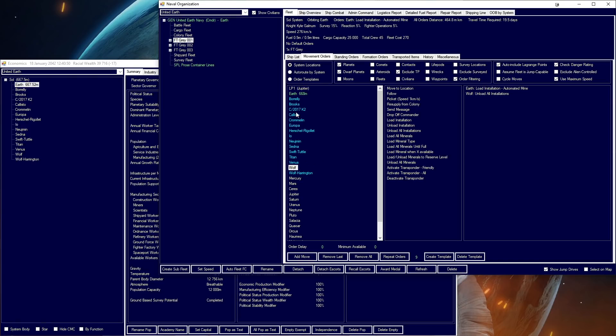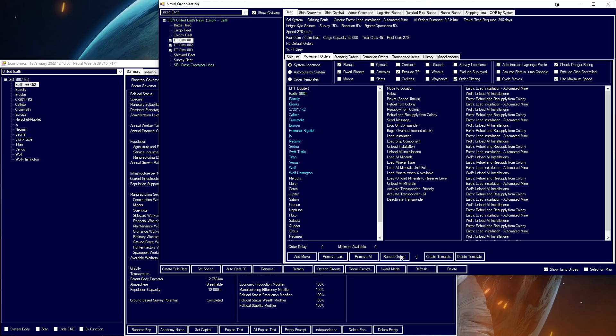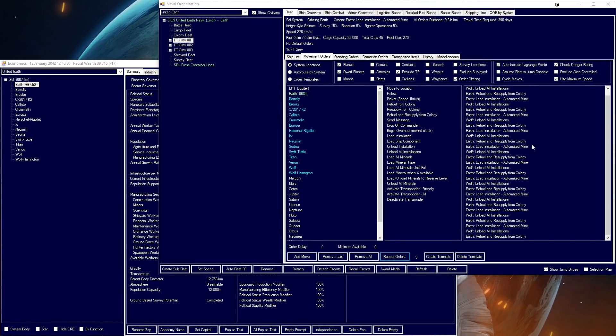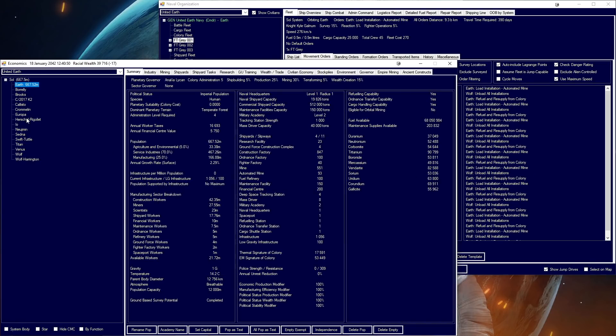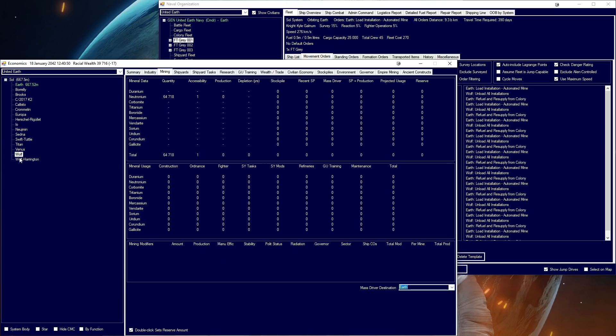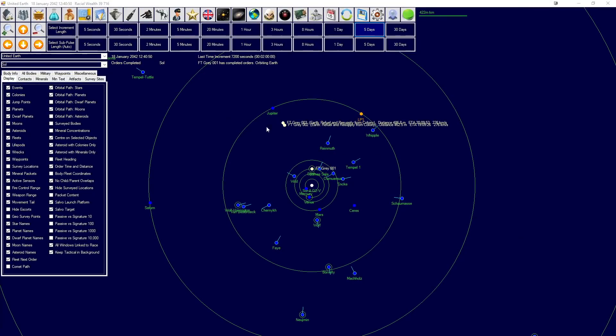The key part here is that instead of taking 10 at once, we're only going to be taking one because automated mines are 25,000 cargo points - you can get one automated mine in a 25,000 point cargo hold. That's going to be 10 automated mines total. We do need to target those. Please target Earth, and we have everyone else correctly targeted. I wish you could just target everyone at Earth with one click, because that's pretty much what we're going to do in every solar system.